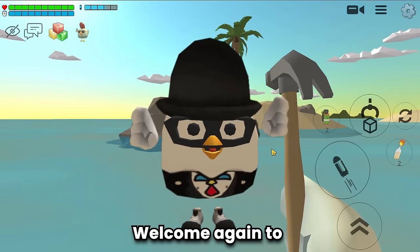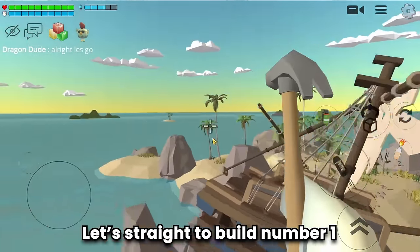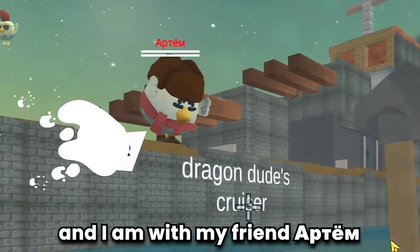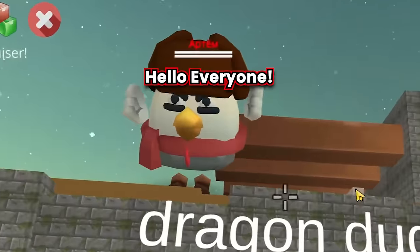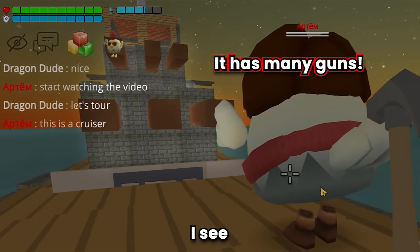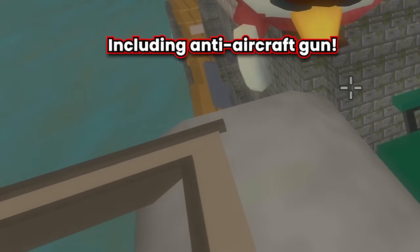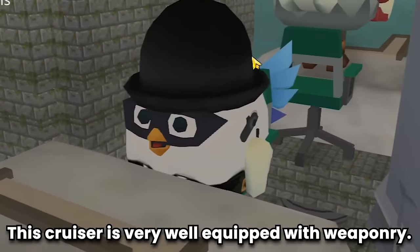Welcome again to Showcase Build. Without further ado, let's get straight to build number one - the Dragon Dew Cruiser. Wow, this cruiser is using my name. And I am with my friend Artome, who is also the builder of this cruiser. Let's tour the cruiser. It has many guns - also located at the front and back, and there are also guns on the side including an anti-aircraft gun. This cruiser is very well equipped with weaponry. This baby is 2 years old - then you made it a long time ago. This cruiser is so amazing, and the outer part is already cool. How about the inside?